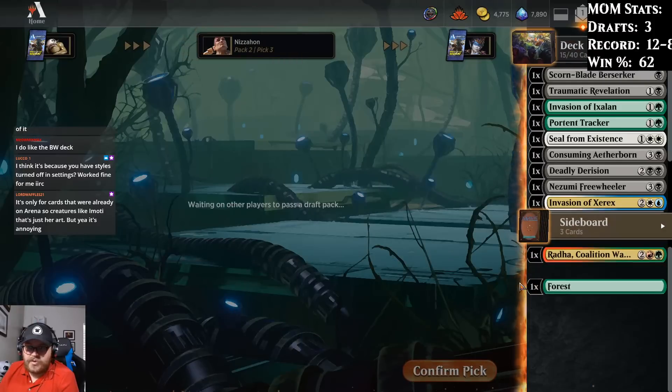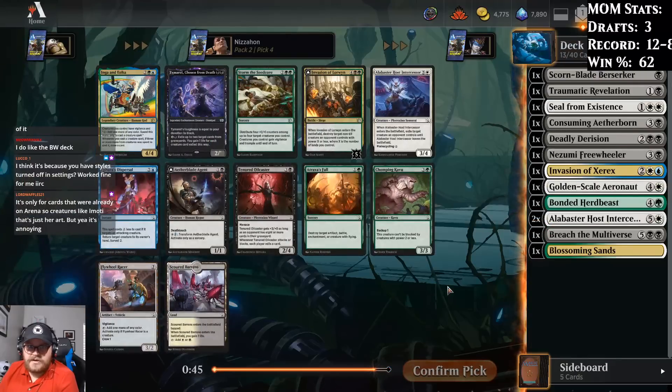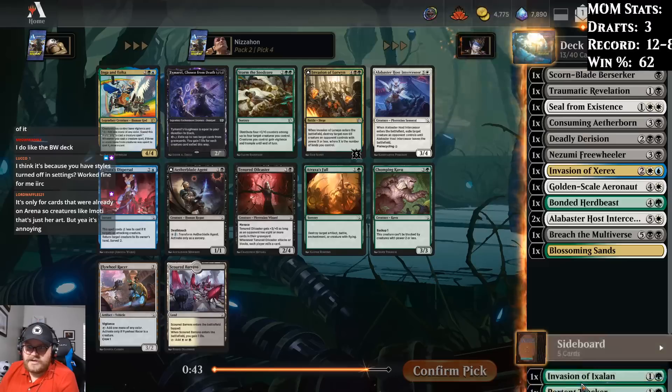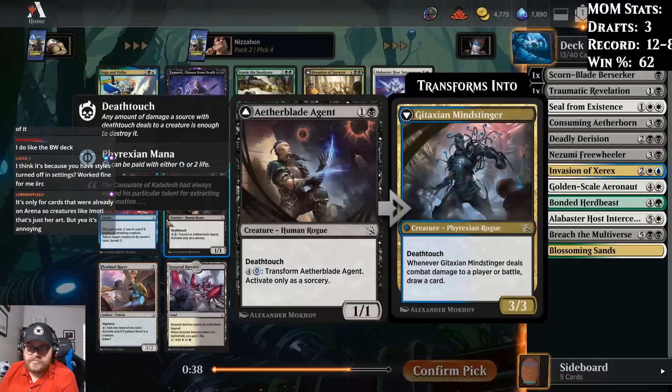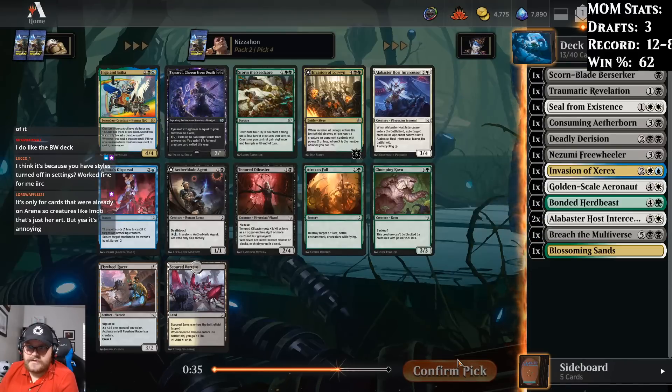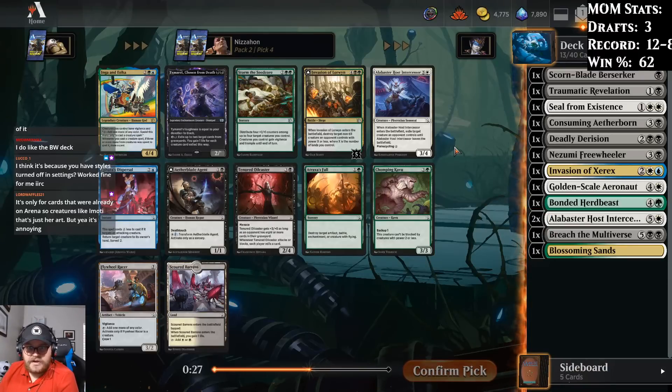So it feels like we're probably black-white. Then we get Inga and Isaka. Invasion of Lorwyn is quite good, but do I think I'm black-green or black-white? White seems better to me at this point, though it's close. So I could take another Intercessor, but Aetherblade Agent's a really good two-drop, and when we transform it it's a huge problem. I think we'll go with the Agent.